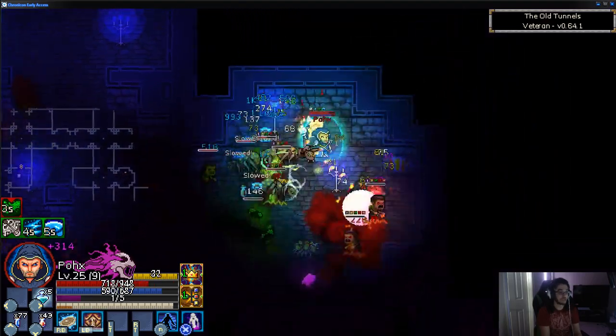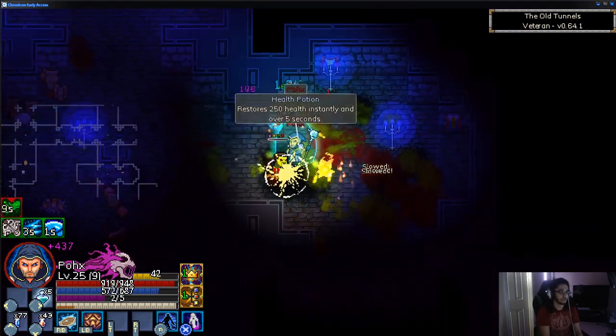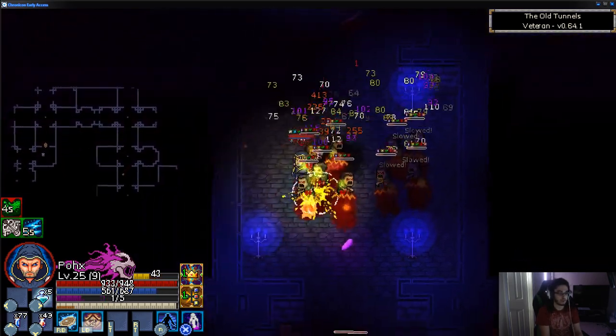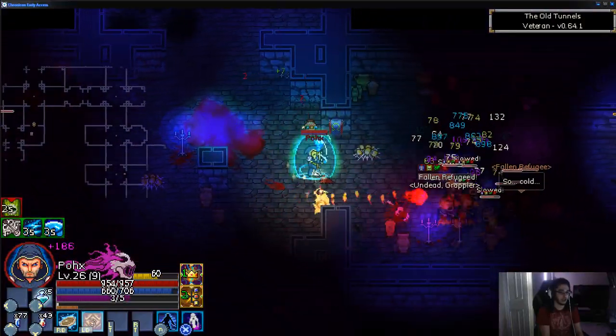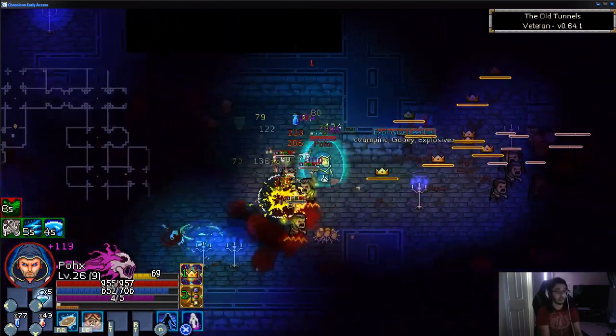For the damage numbers flying across the screen, you can change the display — you can set it to show only critical strikes or disable it almost entirely. There are a lot of different options: you can change your UI size, make it smaller or larger, and even resize your inventory. It's very customizable, which is really nice.